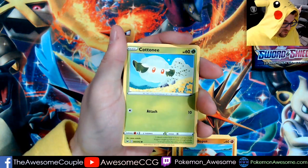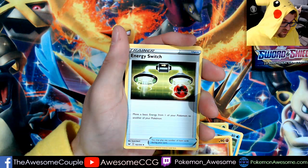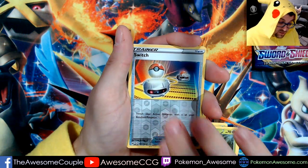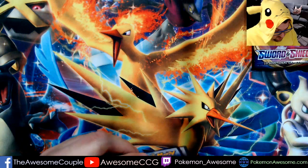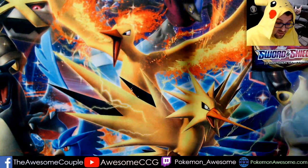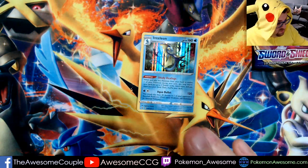Second pack: Yamper, Glovapus, Cottonee, Chuddle, Rihon, Qwilfish, Energy Switch, Drizzile — reverse of the Switch, which is great — and my rare is an Inteleon holo with Shady Dealings. You get to pick up two trainer cards from your deck when you play this down in the field, so keep that out there for people to know.